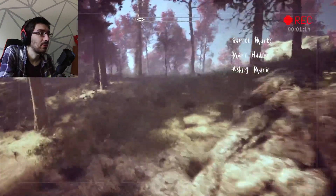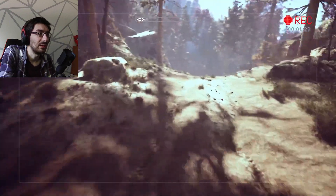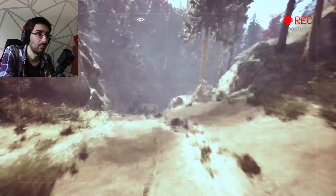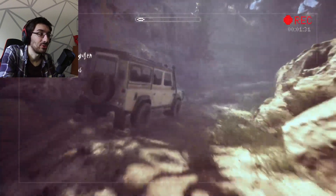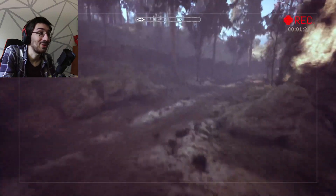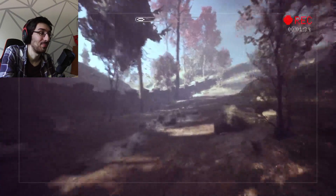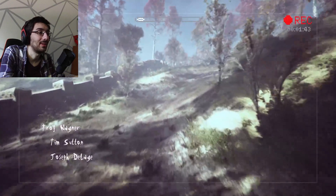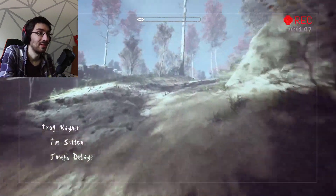I'm sticking to the main path because I don't think they put any off the beaten path, and I haven't been seeing any. They're kind of obvious too — they're like bright orange, of course. But they also showed a screenshot at the front of Kate's house showing Halloween decorations there. And can you see how much smoother this is now? I'm not playing on that crappy laptop anymore.